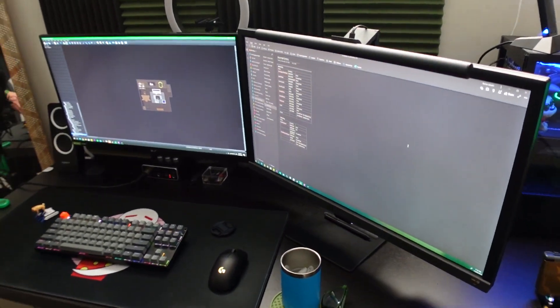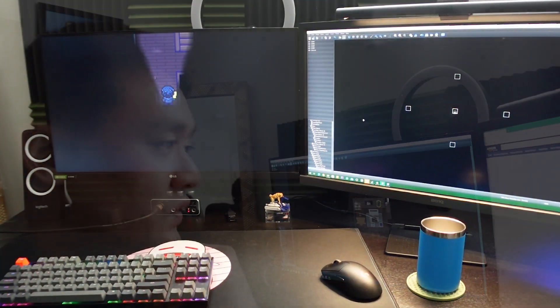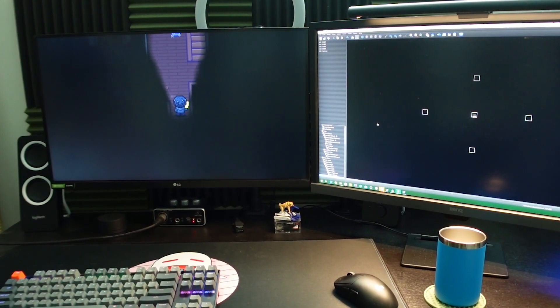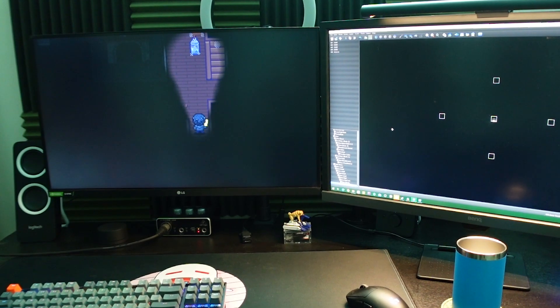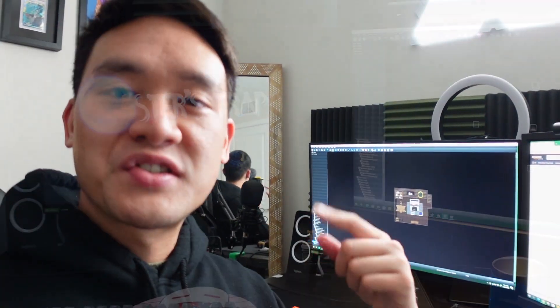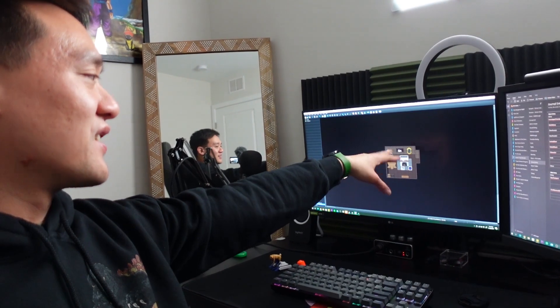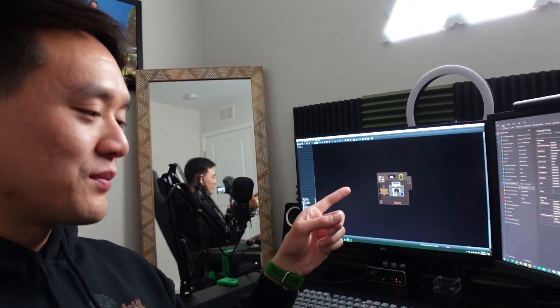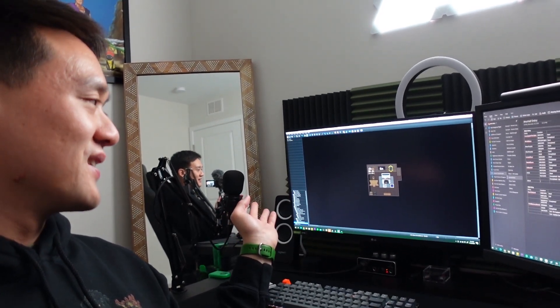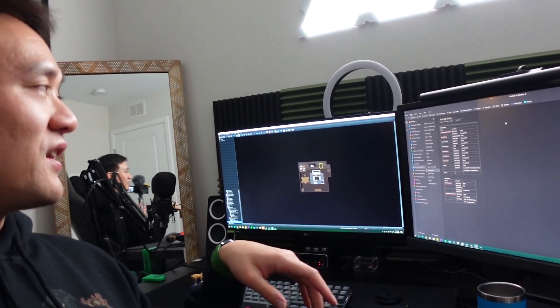Moving on to the monitors, we've got the LG 27GL 850-B 27-inch UltraGear QHD Nano IPS 1ms NVIDIA G-SYNC Compatible Gaming Monitor, as I recalled from the back of my memory. Same monitor since last year. Honestly, it's my favorite — the contrast in colors and how it's both an artist monitor and a gaming monitor. It's really the greatest thing for its price point. The BenQ, on the other hand, which is a 4K monitor, is just a secondary monitor — chilling there for whenever I toss videos up.